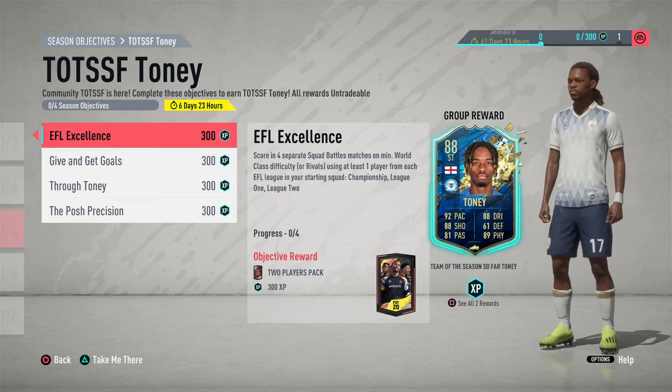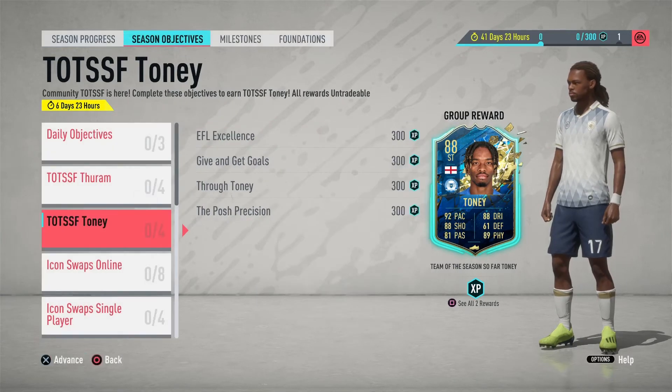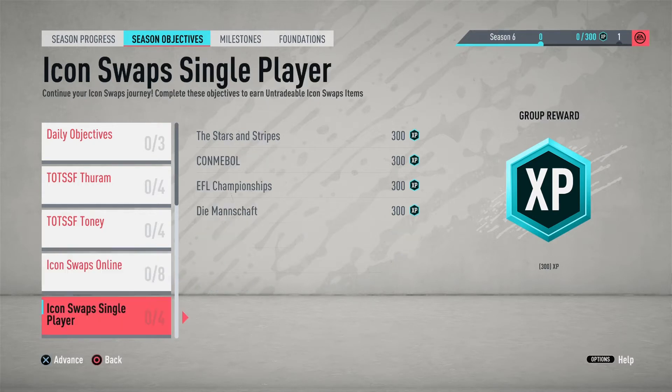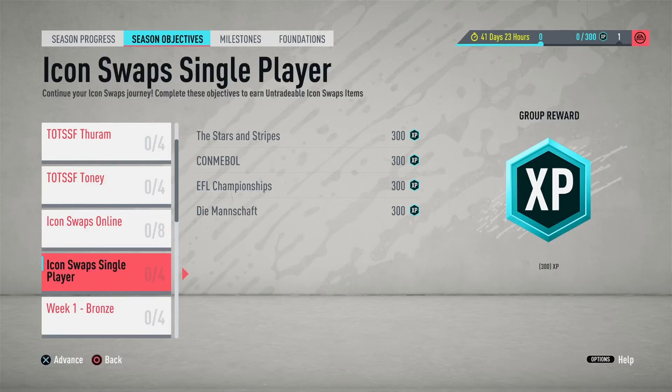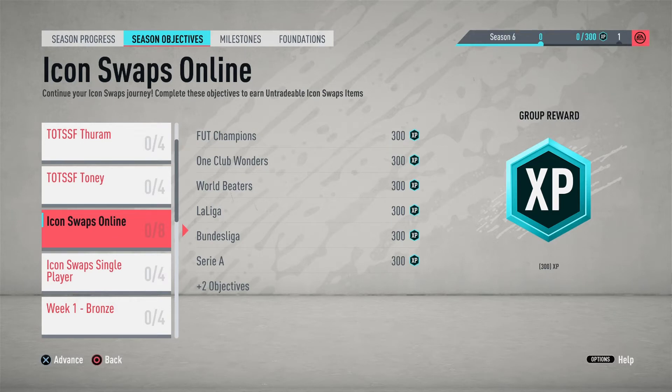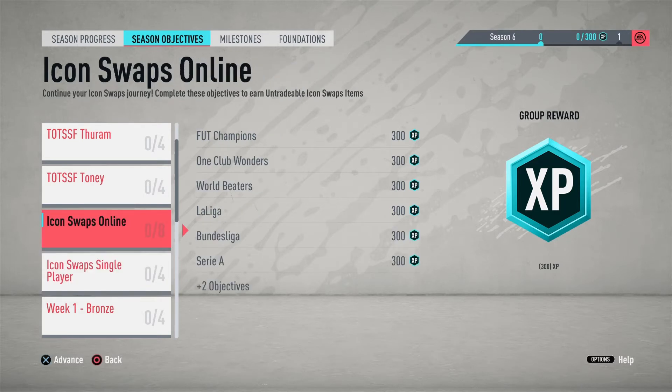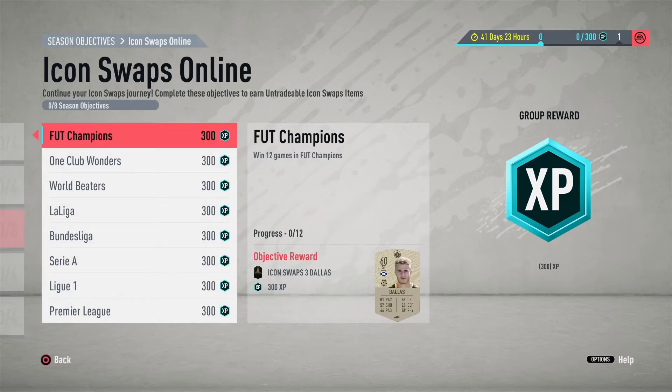Icon Swaps second batch is here. If you want me to review the right back — is it Carlos Alberto? He's available for 21 tokens. Leave a like on this video if you want me to release a video on him, and comment it in the comment section as well. I've done a video on him but I'm not going to release it until I feel like it — if you want me to, leave a like. I've got three Icon Swap tokens available right now after doing the pack, out of 12 available.